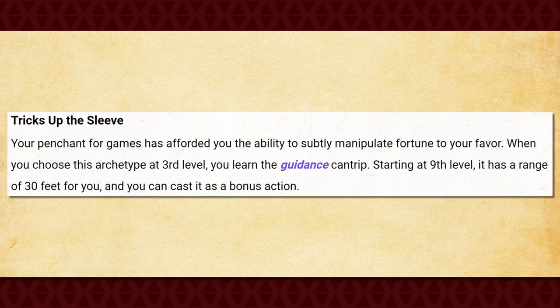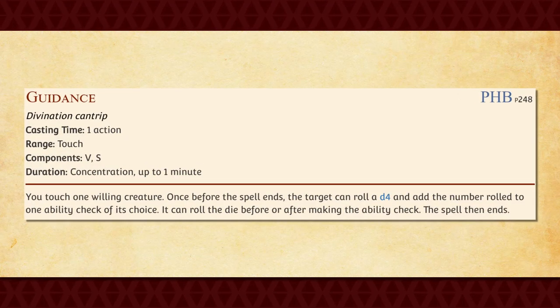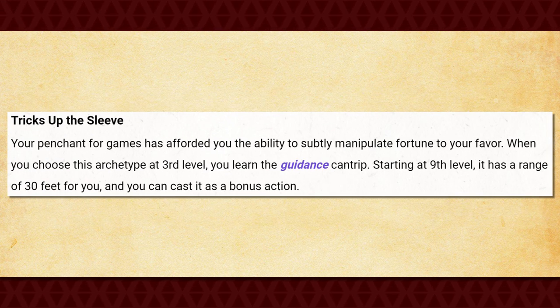When you take this subclass at 3rd level, you get Tricks Up the Sleeve, which grants you the ability to cast the Guidance Cantrip. At 9th level, your Guidance Cantrip is then enhanced, gaining a range of 30 feet and the ability to be cast as a bonus action. Though this feature doesn't seem all that crazy at first, the bonuses at 9th level are actually kind of insane. The Guidance Cantrip is already a really nice cantrip to have, but being able to cast it at range as a bonus action makes it far more useful. Since it uses your bonus action now, you can use it preemptively before performing any ability check, basically meaning you'll always have it whenever you need it. Despite how useful this can be, it still only really applies to any non-combative situation. Overall, a decent feature to have, but nothing I would get all that excited over.